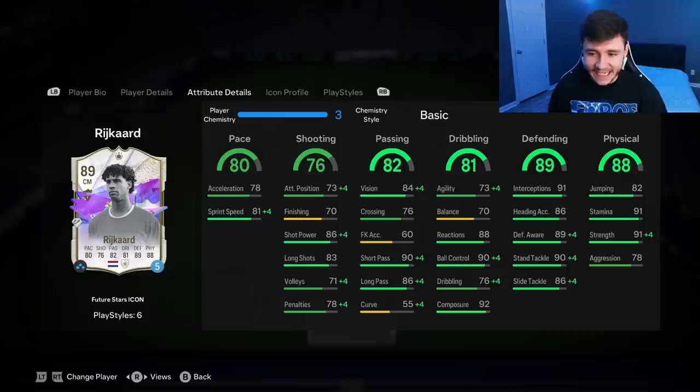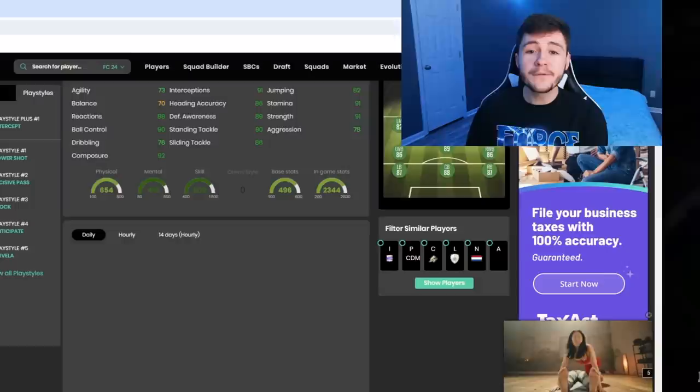Really good reactions at 88, 90 ball control and 92 composure — some really solid stats. The 89 defending and 88 physical are the two most important stats for the card because we need him to be very solid defensively. He has a whopping 91 interceptions, 89 defensive awareness and 90 stand tackle. On the physical side, 91 stamina is huge if you want to use him in the midfield, along with 91 strength and 78 aggression. He's going to be very strong on and off the ball.